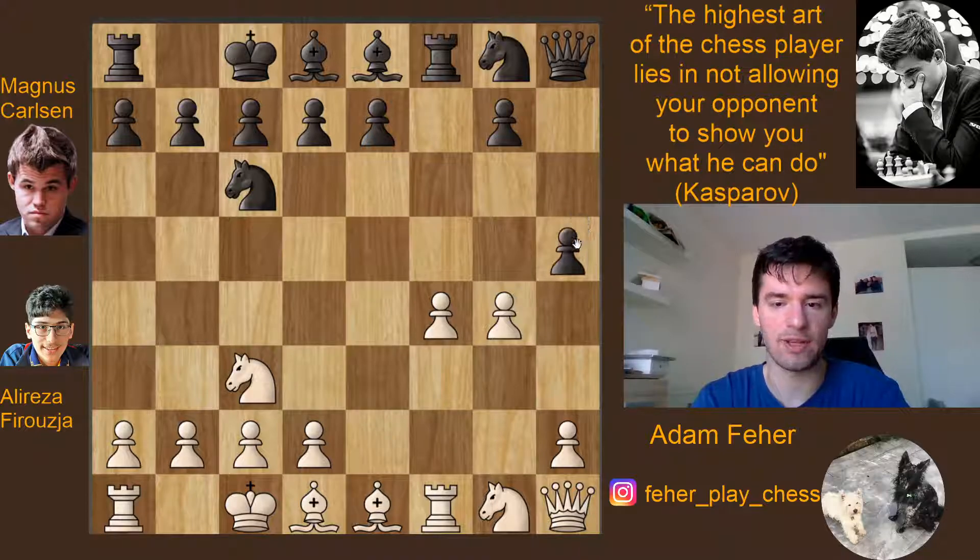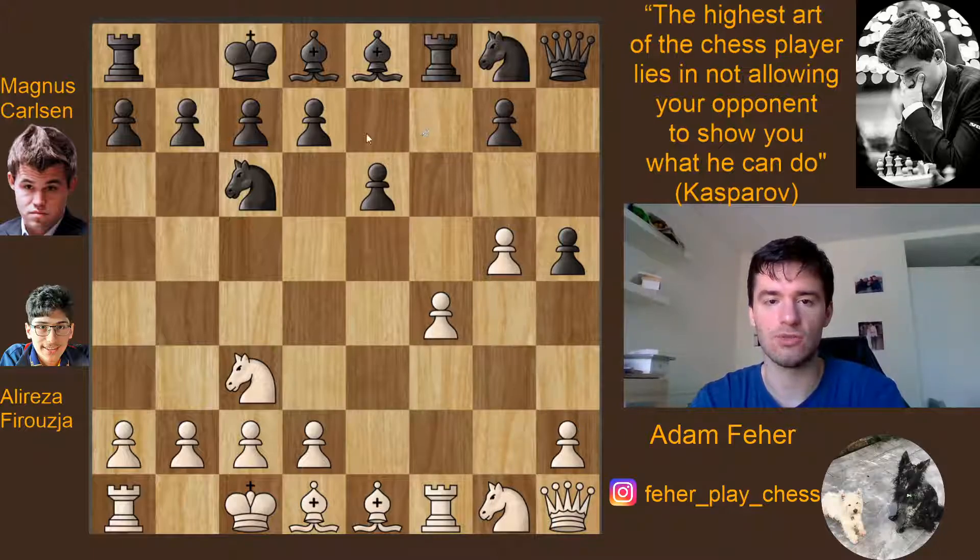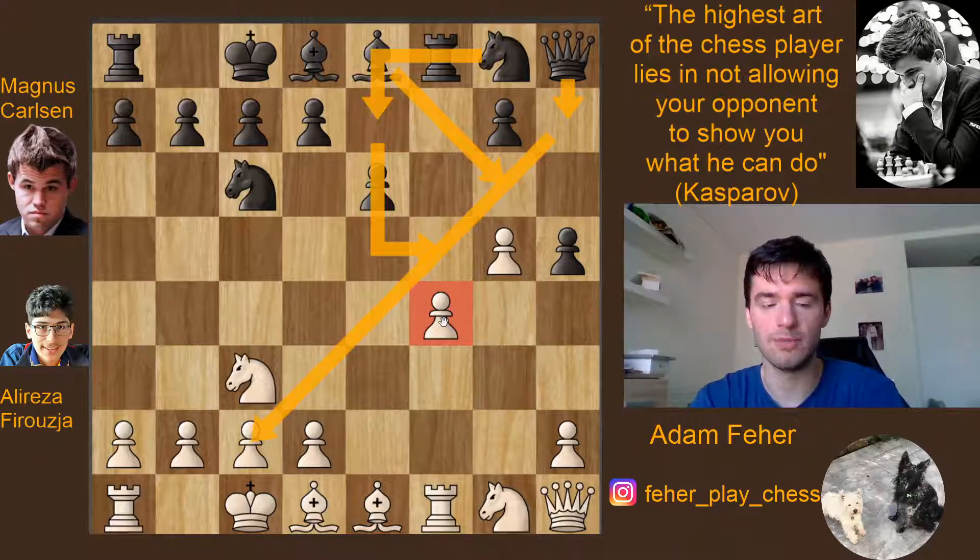Here comes Carlsen's idea: he plays h5, a very interesting positional move that immediately challenges the g4 pawn. White cannot play h3 because after hxg, hxg, all of a sudden the queen is hanging. So white's only option is to play g5. But after g5, the f5 square is going to be very weak. Black starts with a6, routing the knight to f5, the bishop probably to g6, the queen to h7 — quite some domination on the light squares, and the f4 pawn could be weak. I believe black is already doing better. Carlsen played this opening very strongly.